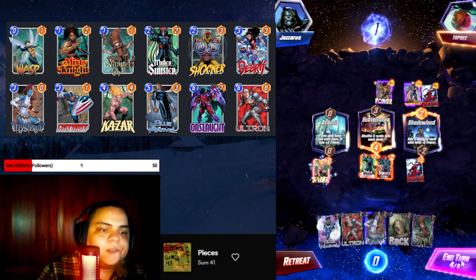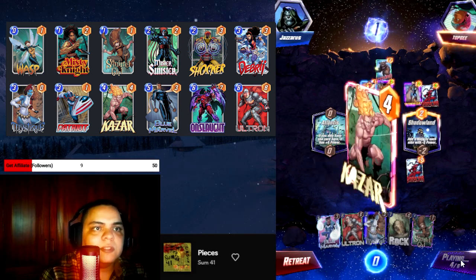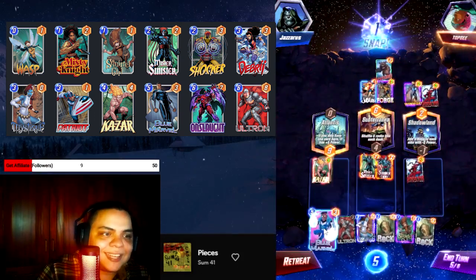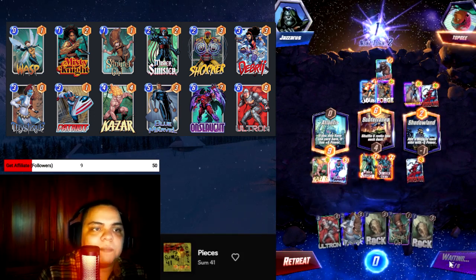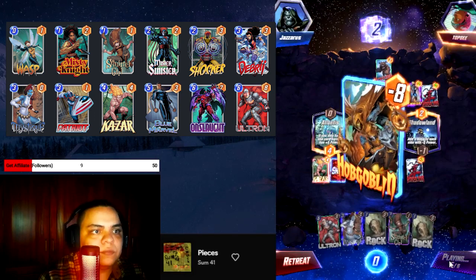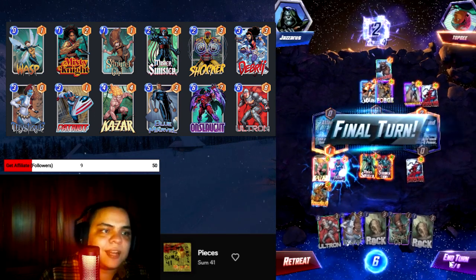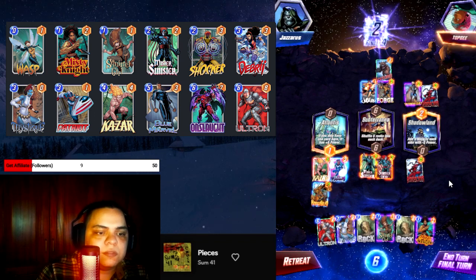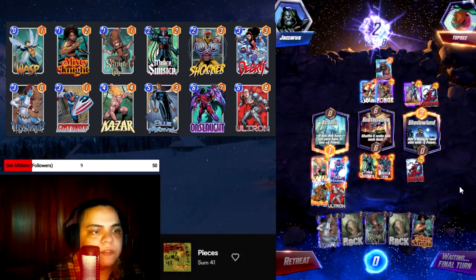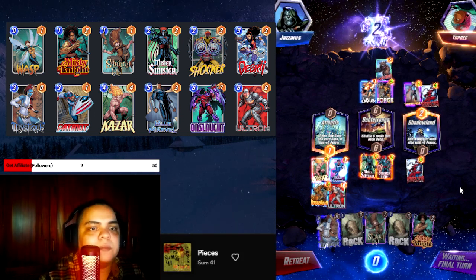I'll play Kazar next turn. I can Mystic the Kazar and play Squirrel Girl, or just play Blue Marble, which I think is better. He snaps me — I don't know if that's what you should do. I'll keep playing just to see what you're going to play. A Hob Goblin — all right. I don't know if that's snap material, you know.